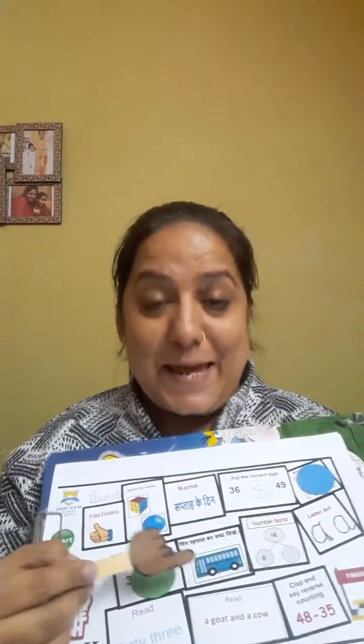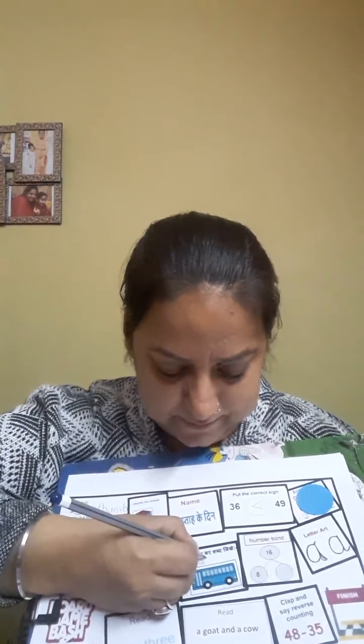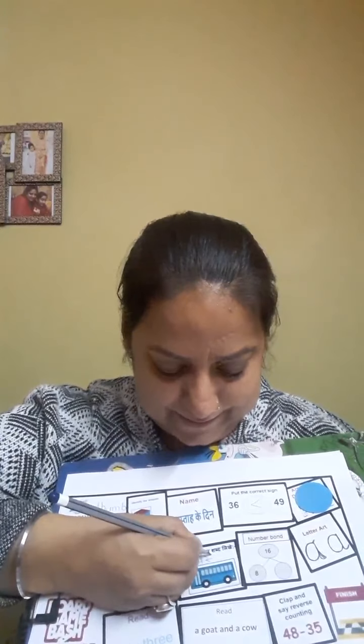Let me roll the dice again. This time it's blue — my turn. Chitra phechaankar shabd likhe — identify the picture and write the word. What is this? Ye hai bas. Ba sa — bas. So let's write ba sa bas. Very good. So let me put my blue counter here.